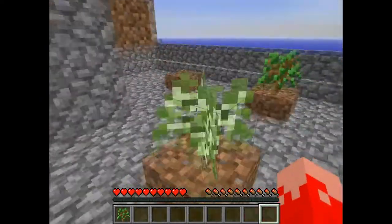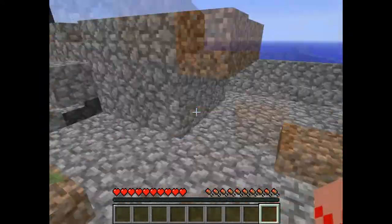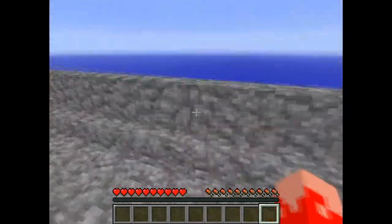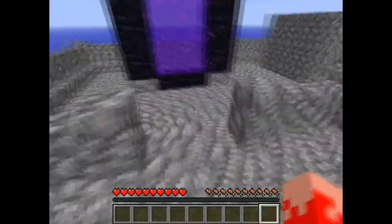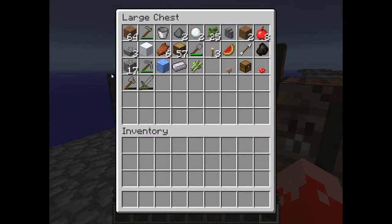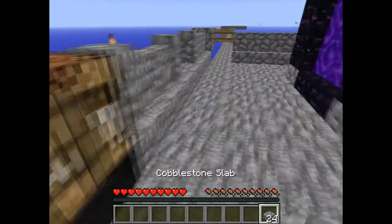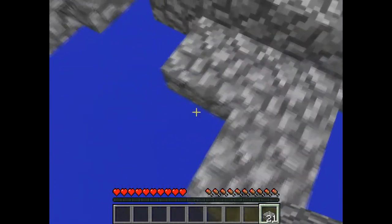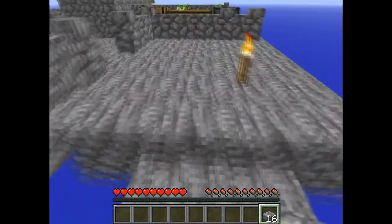I'll jump off the island and be back in a sec. Okay guys, I'm back on the island, my hunger bar is filled again. Let's plant our birch tree - hopefully we'll get saplings from it, otherwise we have a big problem. Let's do the water source. Let's make a small island here for our house.